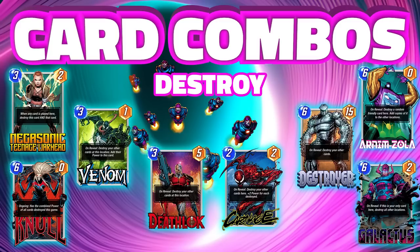Destroyer finally has a friend that can survive on the board with him, and Galactus is just going to be crazy with Nimrod as well. Null and the new Negasonic could be a huge addition to Nimrod when she comes out.